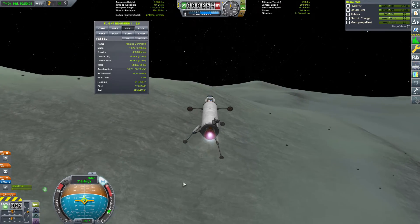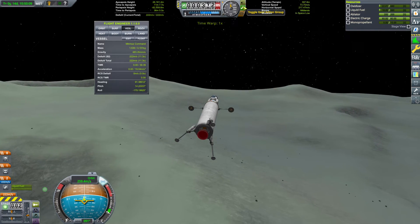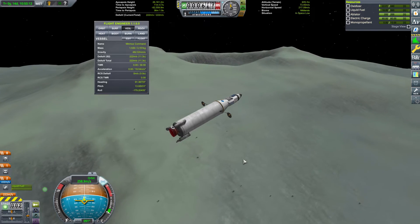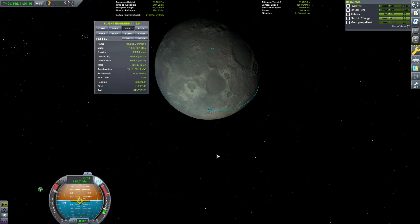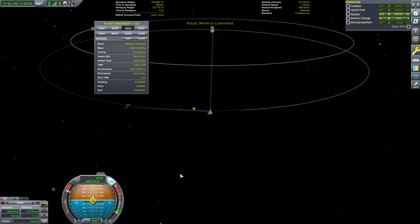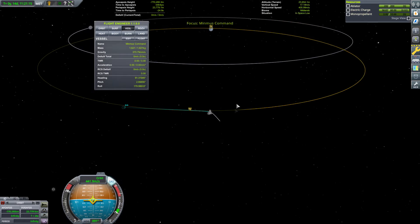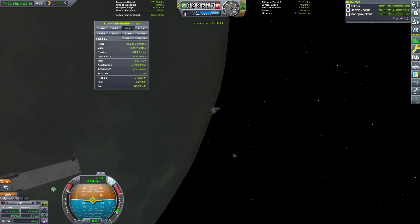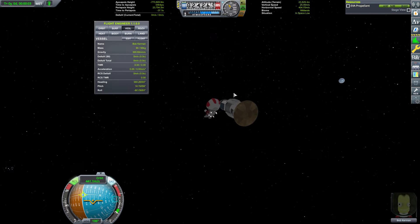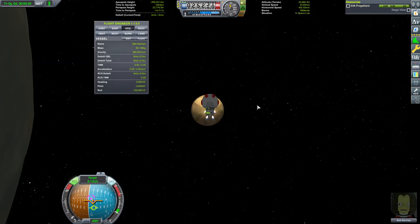We do have enough Delta V to escape Minmus, but as it turns out, that was all we had — that 200 meters per second would have come in real handy right about now. Rather than reload an old save, I just closed orbit and then did my ejection. We're shy about seven meters per second, so we eject that stage to get a little bigger push, and then Bob just goes out to push. Sometimes the Kerbal solution is the best solution.